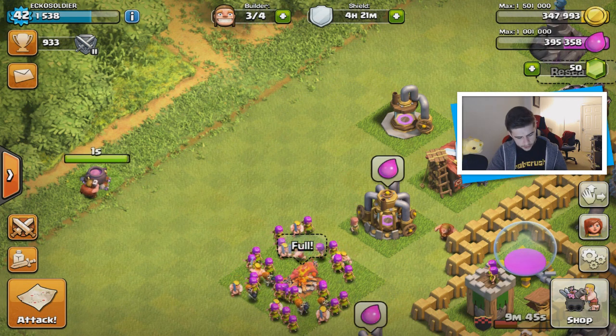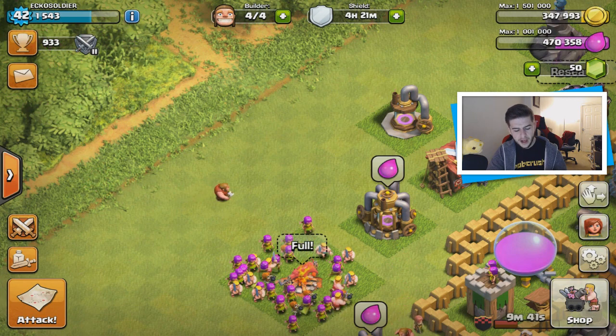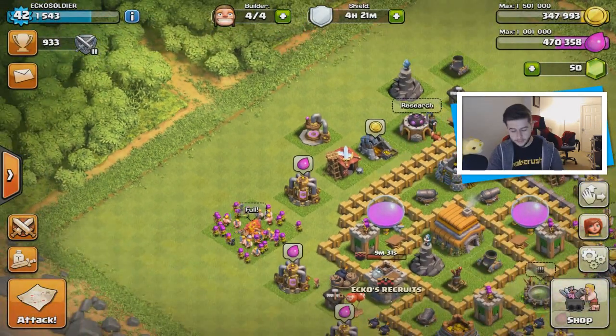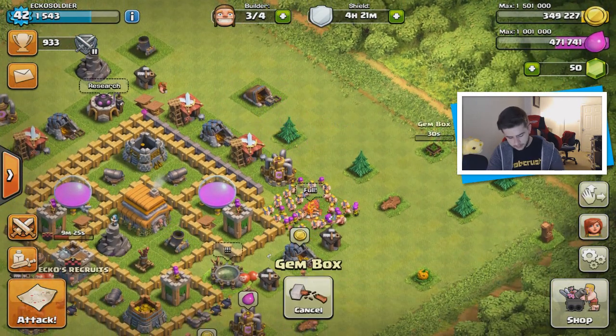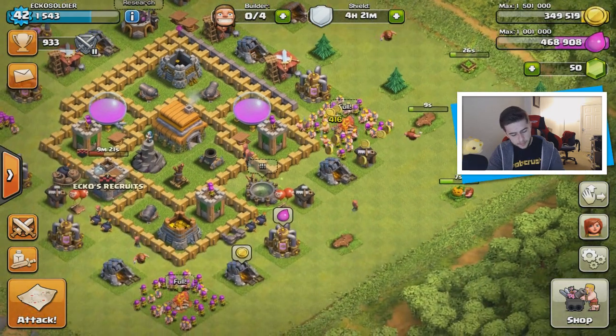Okay, 75,000 experience points — that was a lot, that was crazy! Still pretty cool, I'm not going to complain. It kind of makes sense — it was like an elixir cauldron. Let's just get rid of all of these anyway. We have 50 gems — I'm going to try and build up my gems a little bit more.